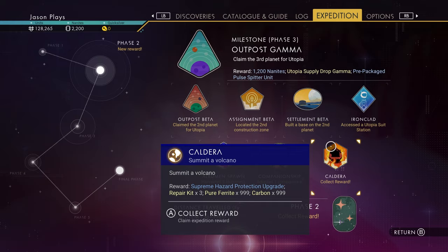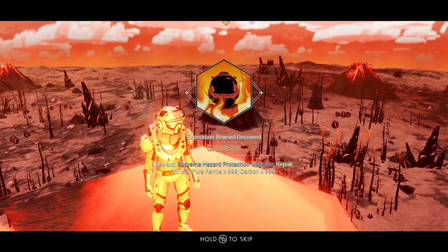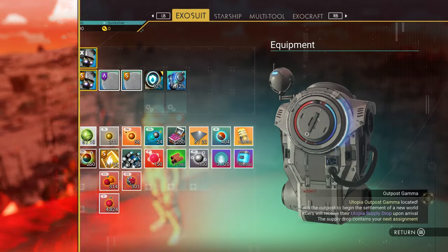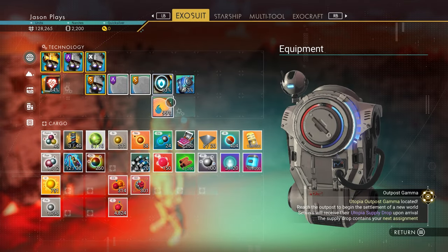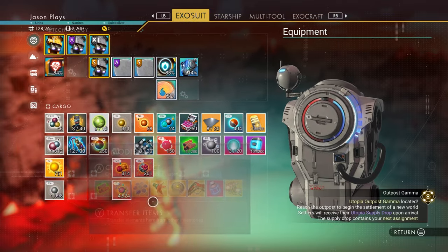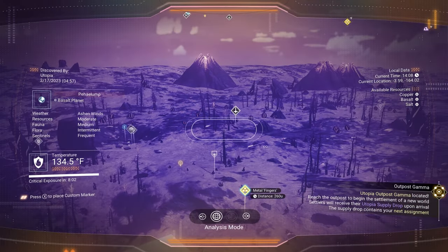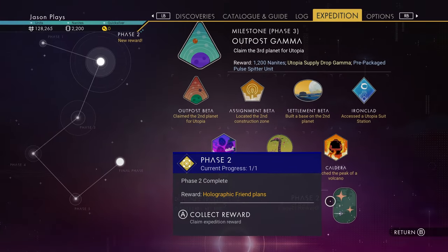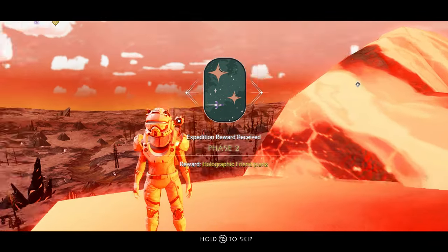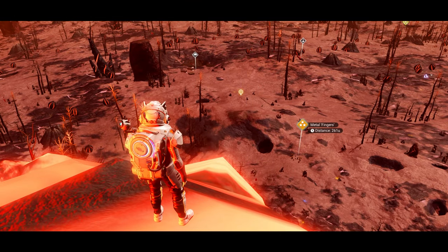Let's go to expedition, accept our reward. We got a supreme protection upgrade, repair kits — we're going to need those later if anything breaks — and hot protection, our heating protection. Very cool. We got a whole bunch of stuff including 250 chromatic metal. That is all of Phase 2 done! Done and done — very quick, very easy.